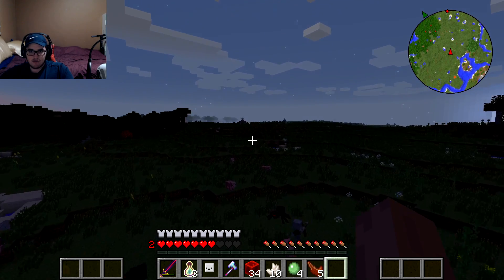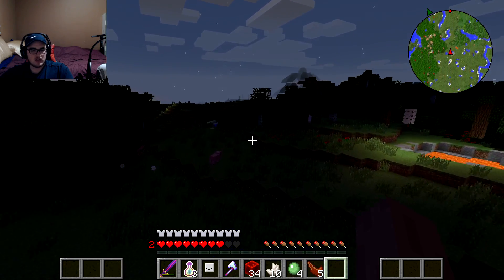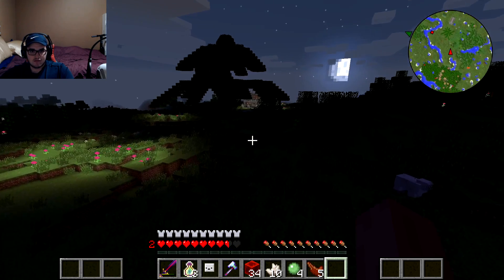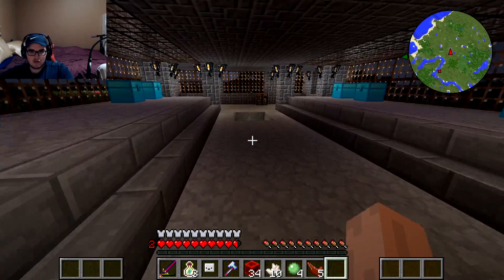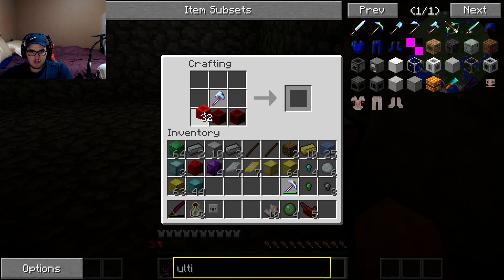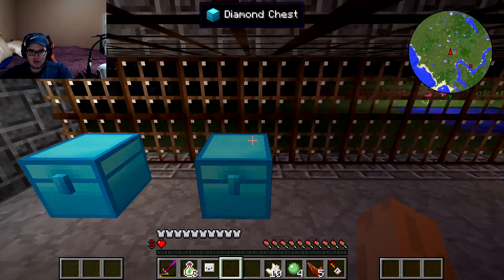We just finished getting the redstone and grabbed a bunch of other blocks while we had the chance. Now we're going back through the brown ant dimension to the overworld. Flying back to the house — it's pretty fast flight, I think it's even faster than creative flying. We're already back at the house and we can craft the axe we need.